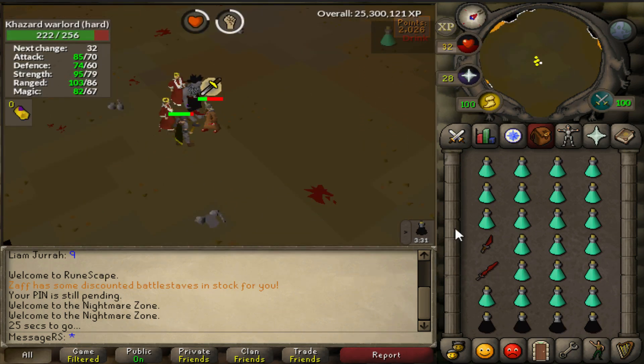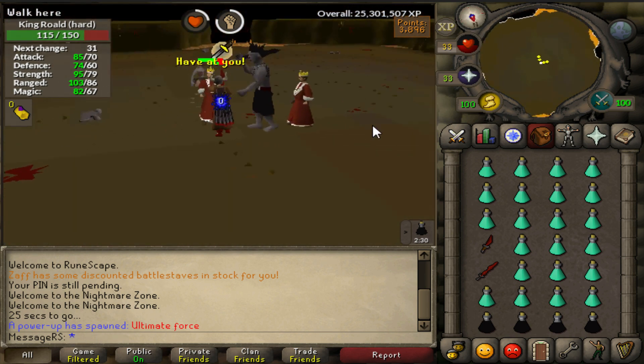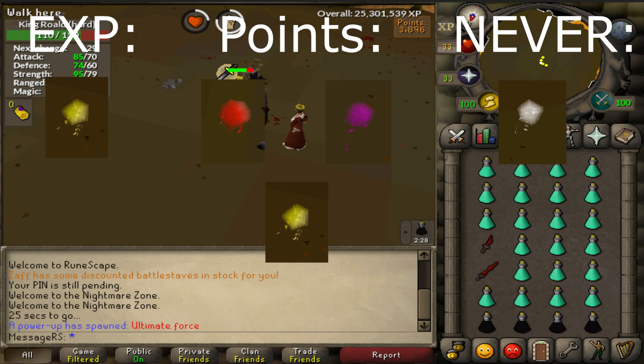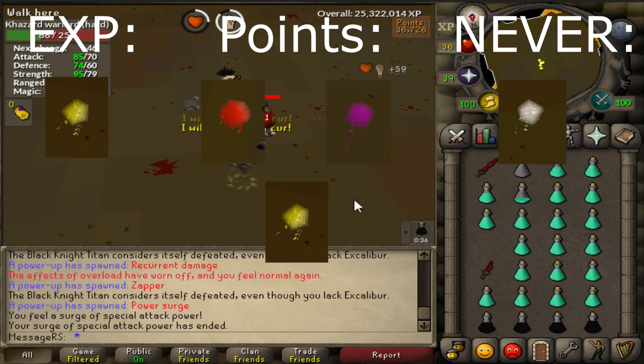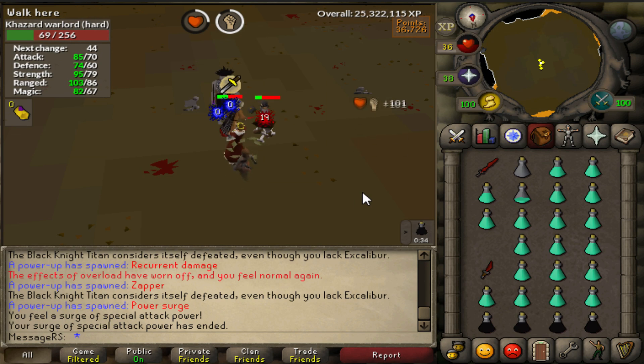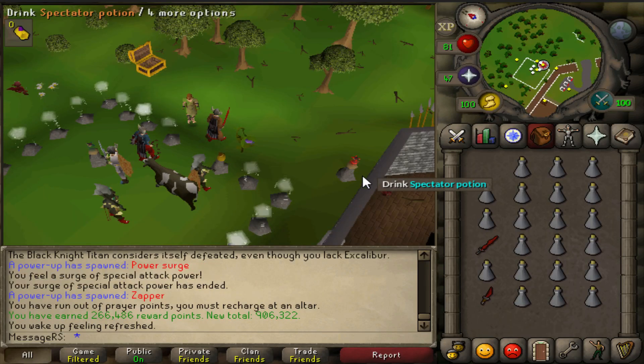Once inside, click on your Protect from Melee prayer and drink an overload. The rest is pretty much AFK-able. If you are using OSBuddy it will show you when to drink a potion - click on the potion and you will be set for the next couple of minutes. After a while, power-ups will randomly spawn all over the floor of the Nightmare Zone. I will put on screen which ones you can pick up and which ones you should not. If you are using a special attack weapon you will be able to get about 60k XP per hour.